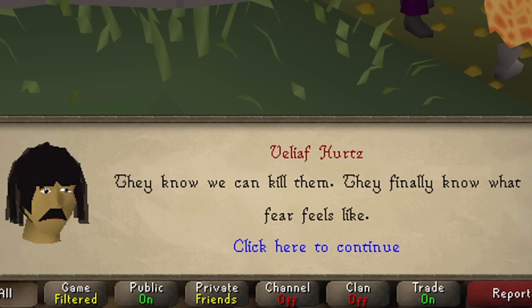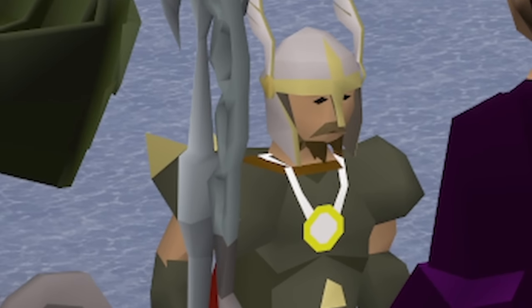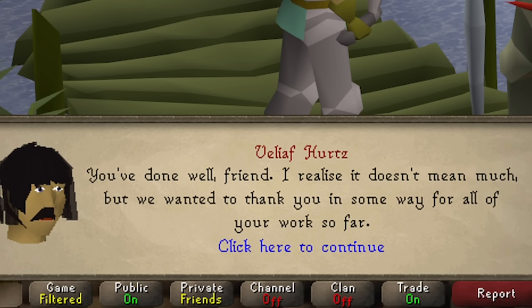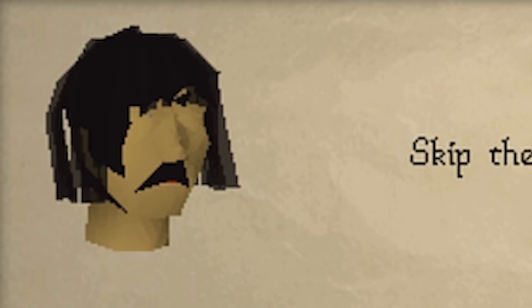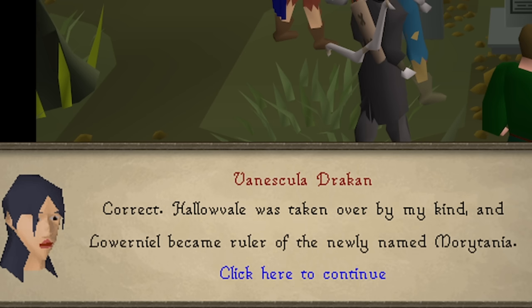I'm a goddamn hero. They know we can kill them — they finally know what fear feels like. By release, after due consideration by Velioff and I, we would like to promote you to the rank of lieutenant in the Myarchy. Let me guess, you guys made yourselves generals and the other three guys who aren't dead are captains and I'm still the lowest in the chain of command. We wanted to thank you in some way for all your hard work. What about money? Vinescula is explaining that Mauritania used to be known as Hollowvale, ruled by a race of Ceridominus called Icene. Then her brother Lower Niel conquered it and renamed it Mauritania.